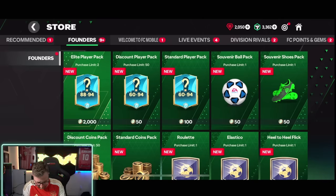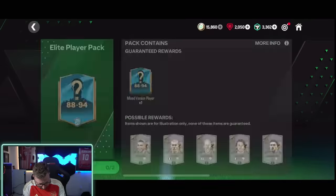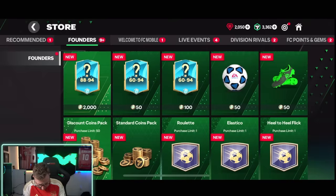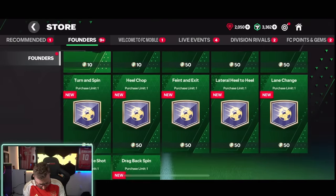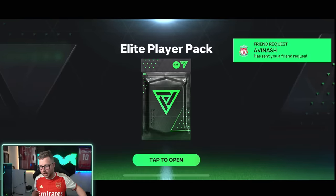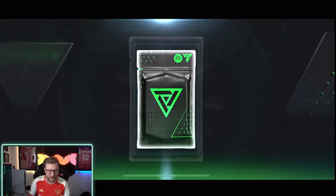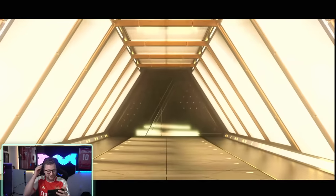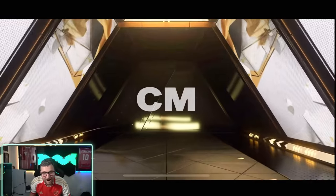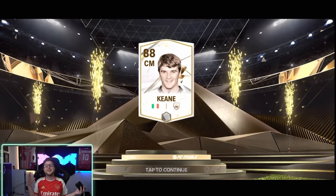We got 88 to 94 overall packs for 2,000 Founders Points. I have 15,000 Founders Points, but I can only do this twice. This is where we pack an icon right now — new walkout animation, oh — Icon! What a way to start it off! I love that icon animation as we get Keen. The icon animation is so sick, I love that walkout animation — absolutely beautiful right there.